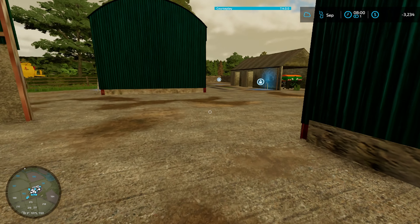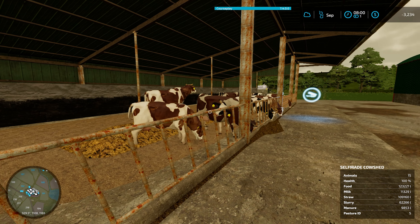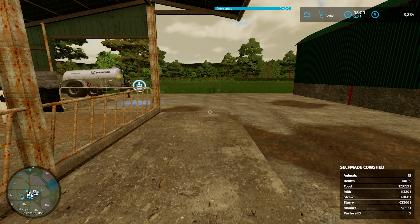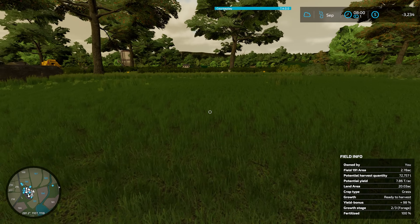Before we start looking at getting out of that negative, there was an update to this map, so this pin over here actually started taking more straw. I was able to get those three straw bales dumped off in there — we're all good to go. I believe all the fields are good. I don't know if this grass is going to grow, but it's looking like it's growing. Ready to harvest for stage 2 of 3.